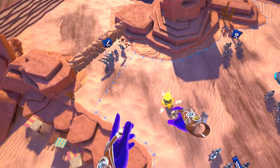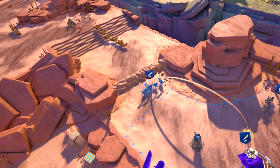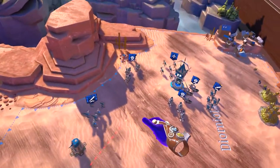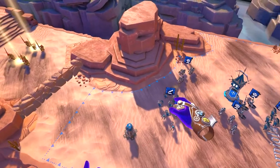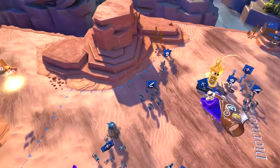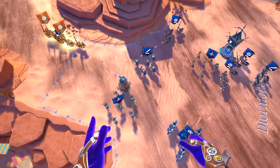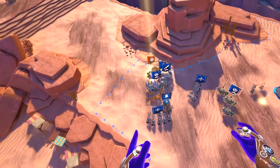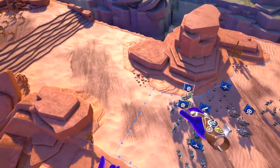We can defend our region by spending jewels to build a turret if one is available. Find the turret node in the region we just captured, touch it and press A — this costs jewels but turrets are automatic and powerful. Jero's cavalry is closing in — now our turret will prove its effectiveness. The last enemy region is on top of the hill; let's build up and take it.